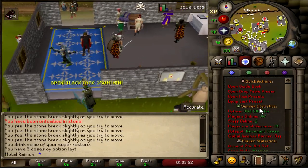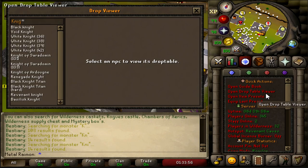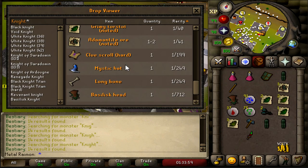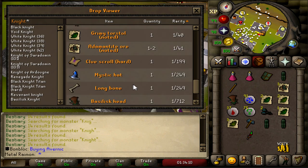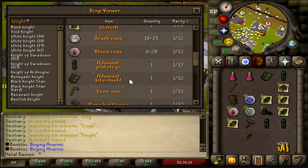4 mil cash so far, 6 brimstone keys, and worst of all the Basilisk head. Let me just clarify one more time — Basilisk head, 1 in 712. The Basilisk Jaw, 1 in 712. Why do you do this to me, game? Fucking rigged. We're currently at 1 hour and 11 minutes remaining — so 1 hour and 50 minutes into this.